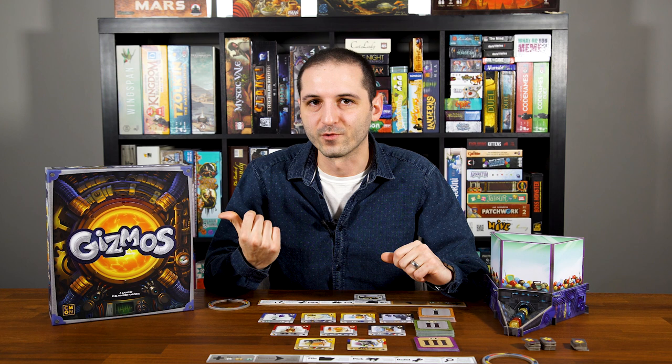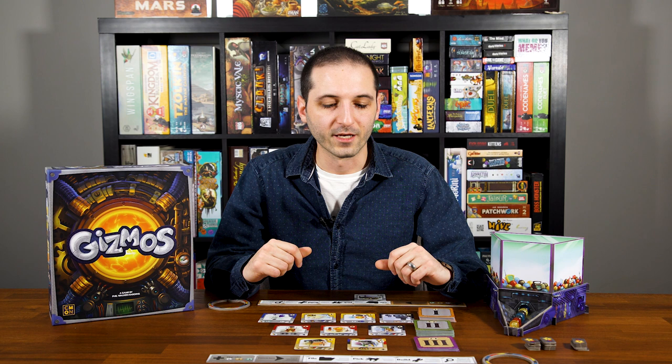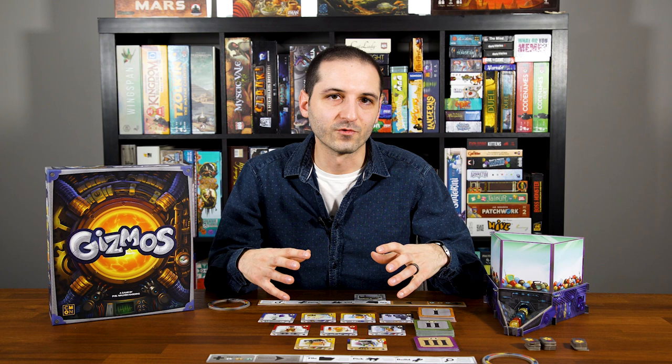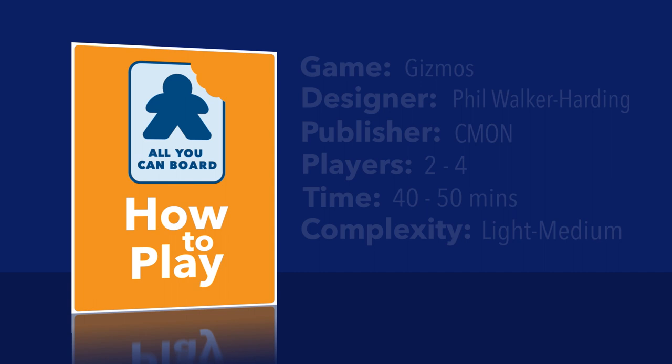Hey there, it's Carlo from All You Can Board, dishing up another how-to-play video. Today we're going to be looking at Gizmos, which is a really fun 2-4 player engine building game by Phil Walker-Harding and CMON Games. In Gizmos, players take on the role of inventors at the world's great science fair, competing to gain energy marbles in order to build Gizmos and trigger chain reactions, which allow you to do more and more on each turn. At the end of the game, the player with the most points wins.